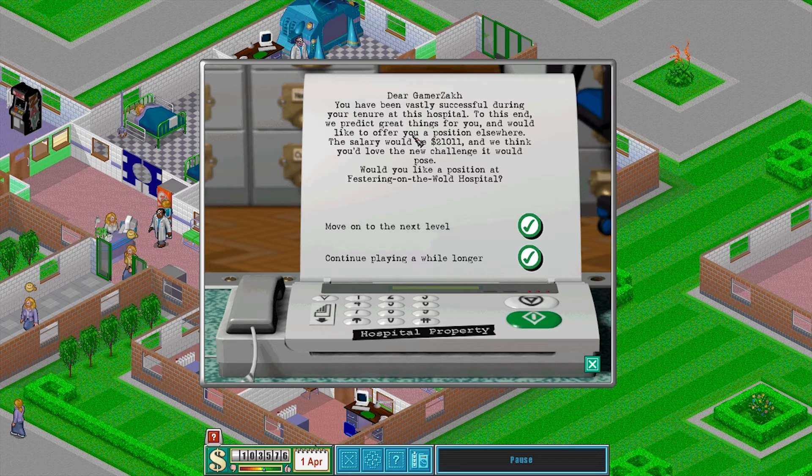That's the end of mission five on Theme Hospital. 'Dear gamer Zach, you have been vastly successful during your tenure at this hospital. We predict great things for you and would like to offer you a position elsewhere — salary of twenty-one thousand eleven dollars. Would you like a position at Festering on the Walled Hospital?' Mission five complete! This one turned out quite nicely — I was really efficient in setting up the first room, and once you buy more buildings there's plenty of room. Thanks for watching and I'll see you in the next video.